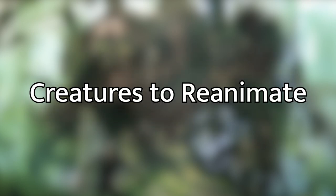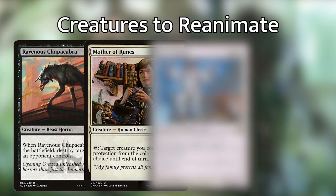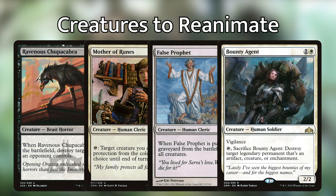Starting with lower-cost creatures for our reanimation targets, some I want to highlight are Ravenous Chupacabra, Mother of Runes, False Prophet, and Bounty Agent. These creatures cost less but have a lot of utility, and you won't be upset bringing them back to the battlefield before we have our big creatures out.